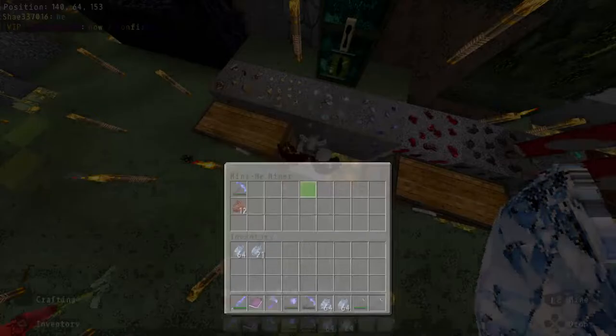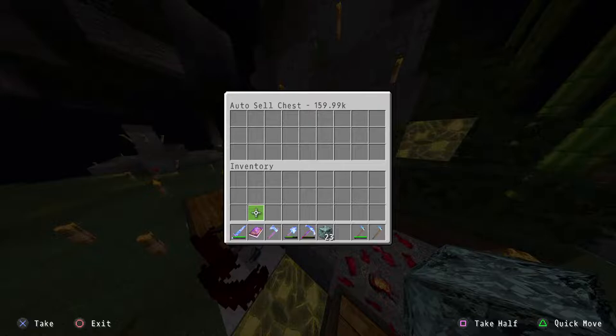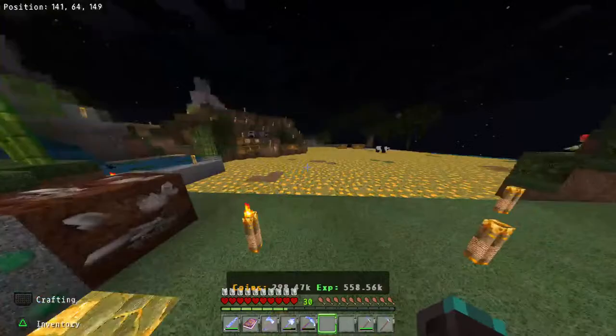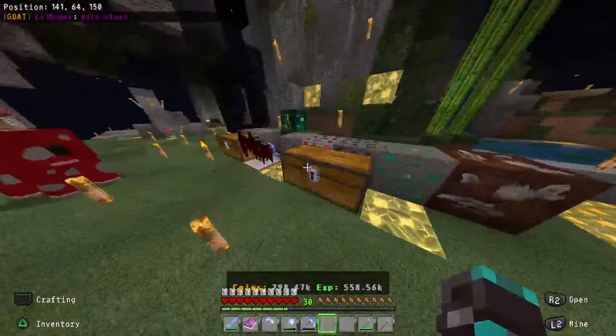I need to fix my carrot farm, but carrots sell for basically the same amount. Let's turn the diamonds into blocks and sell those too. We went from 294 to 298k — up 4,000 from that sell.